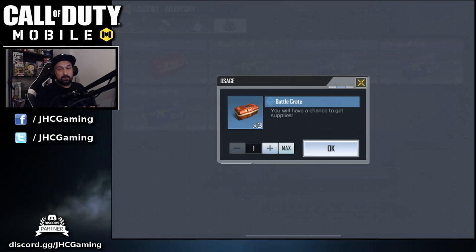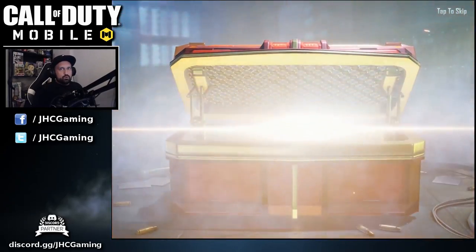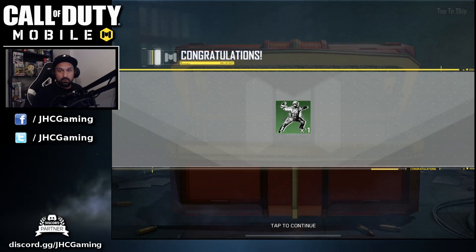We got three battle crates to open — fingers crossed, can I get lucky and get the character skin? That would be freaking epic. Let's go with the first one. Oh, I think it's a spray. Man, the sprays are the most useless thing ever and I've got a bunch of these.